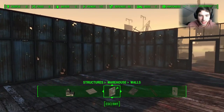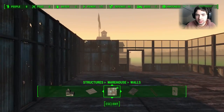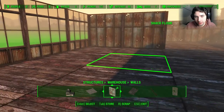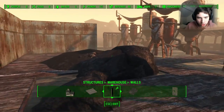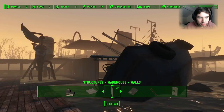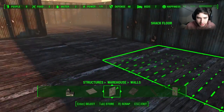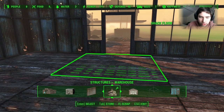So this is our factory ground floor. We'll probably extend it so that the top floor, or the middle floor however high we intend to build it, covers the whole perimeter all the way around here as well. It's just a bit of a pain. I don't want it to be stormy now. What do we want to do first?